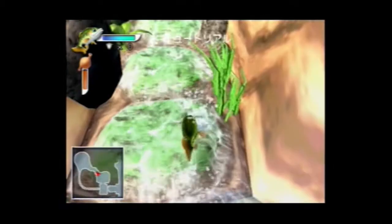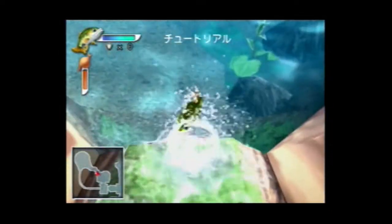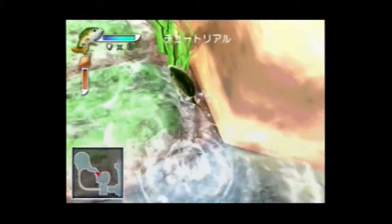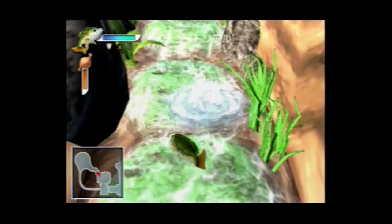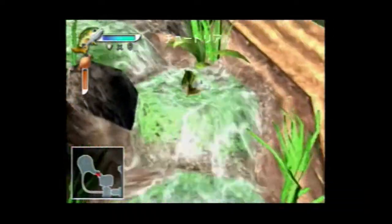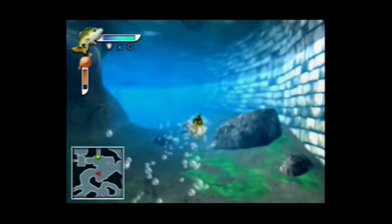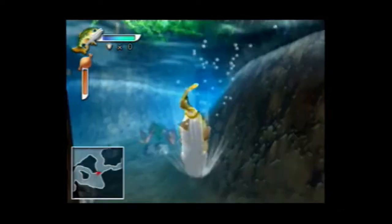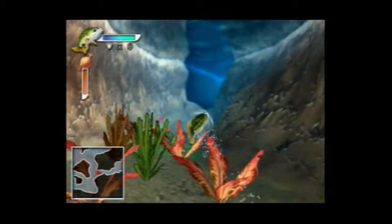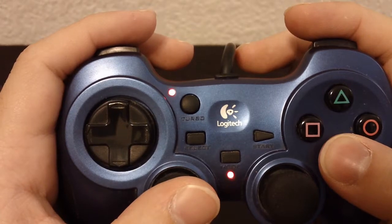I'll admit that Finny's controls are a little awkward at first, especially when it comes to landing jumps — it almost feels like you're controlling, well, a fish. So if you're expecting flawless 360-degree movement, you're probably not going to find it here. But none of these limitations ever got in my way of enjoying or finishing the game. One control issue that did affect me was the swimming: if you hold down the X button, you'll swim, and if you tap it, you'll swim faster. Because I like to get from point A to point B very quickly, a controller with a turbo button was a necessity.